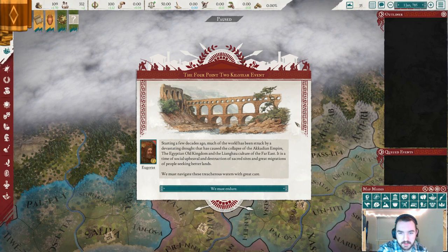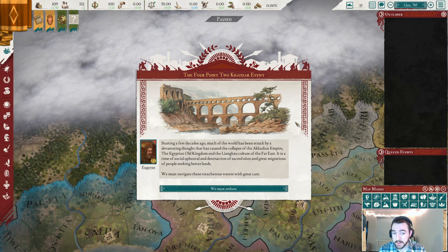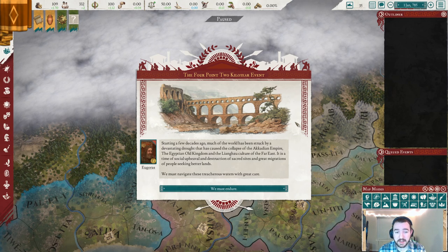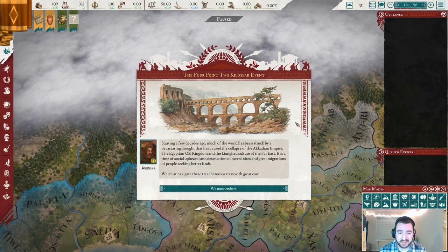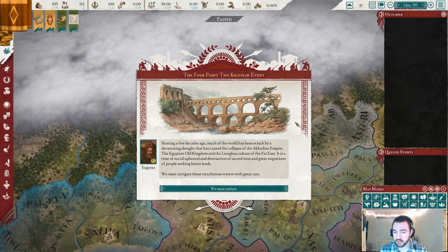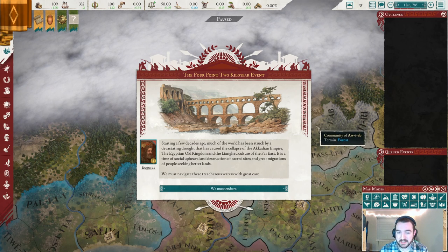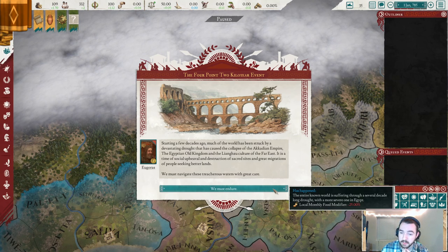The 4.2 kiloyear event: starting a few decades ago, much of the world has been struck by a devastating drought that has caused the collapse of the Akkadian Empire, the Egyptian Old Kingdom, and the Luangshu culture of the Far East. It is a time of social upheaval and destruction of sacred sites and great migrations of people seeking better lands. We must navigate these treacherous waters with care. We must endure.